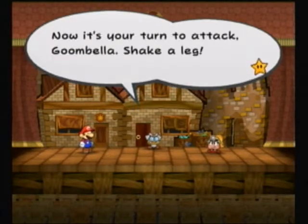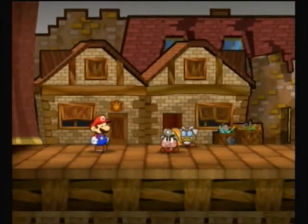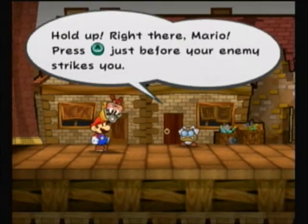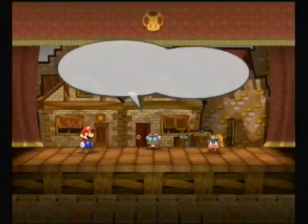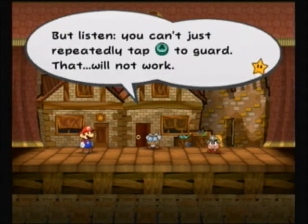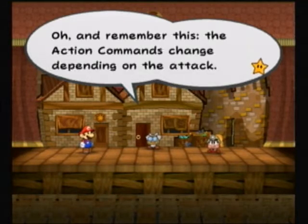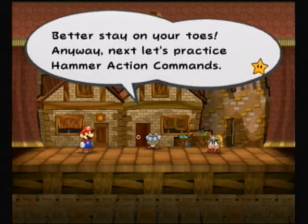Now it's your turn to attack, Goombella. You can press A just before your enemy strikes you — that's a guard action command. Guarding will reduce the damage you take, but you can't just repeatedly tap A, that will not work. Remember, the action commands change depending on the attack, so stay on your toes.